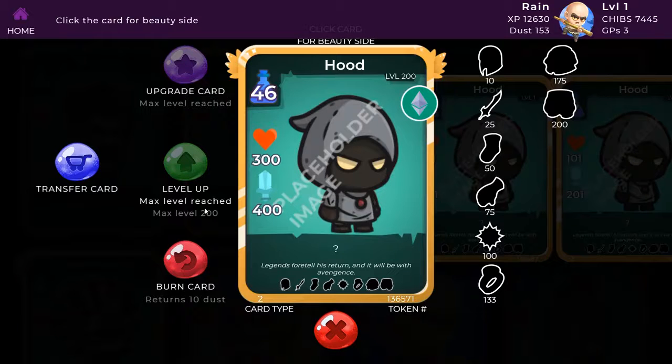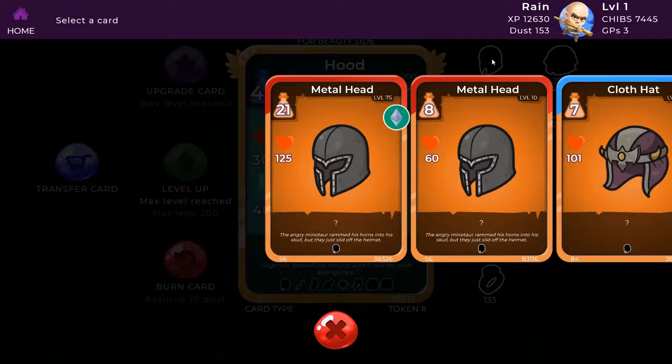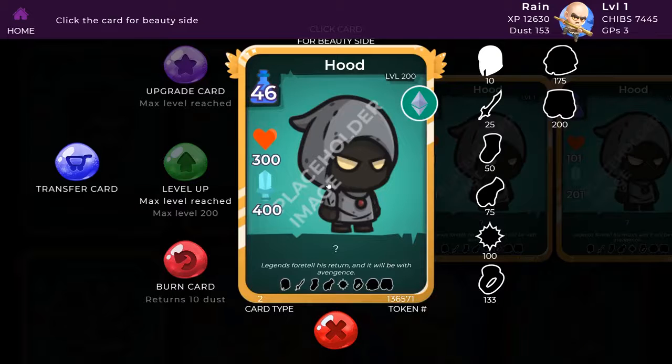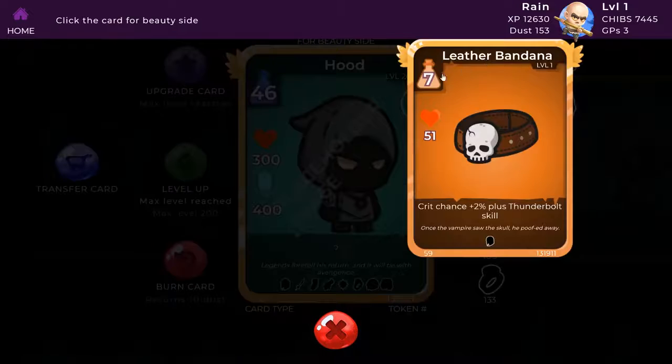Transfer moves the card to other accounts. Over on the right side you find the various slots of the card, beneath the level that is required to unlock them. Since my Hood here is level 200, all slots are unlocked. Let's equip gear. I will be taking my leather bandana as it increases the crit chance as well as adding a skill to my chibi — Thunderbolt. Keep an eye on your juice meter. This chibi has a limit of 46 juice while the bandana equip consumes 7. You cannot equip more juice than the chibi has available.